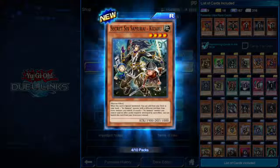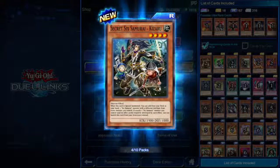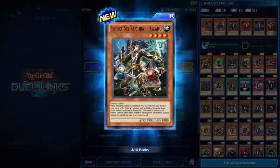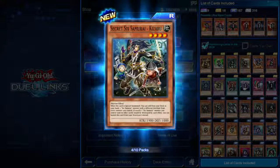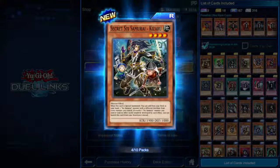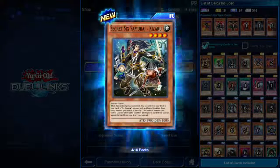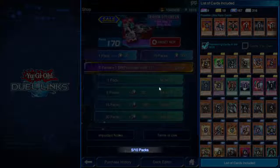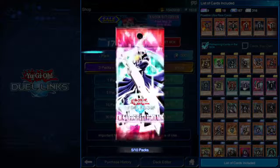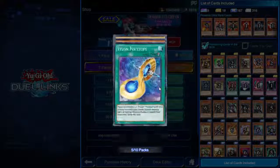Secret Six Samurai Kizaru — when this card is special summoned, you can add from your deck to your hand one Six Samurai monster with a different attribute from every monster you control. If exactly one Six Samurai monster you control would be destroyed by card effect, you can banish this card from your graveyard instead. That Six Samurai spell card we got can be good for recycling the secret ones back.